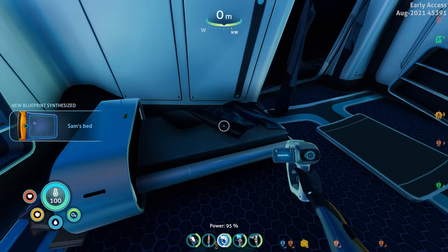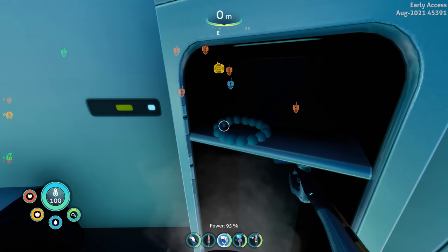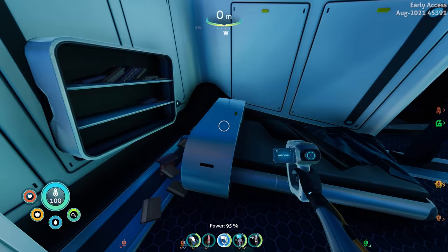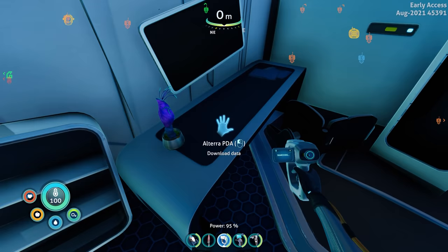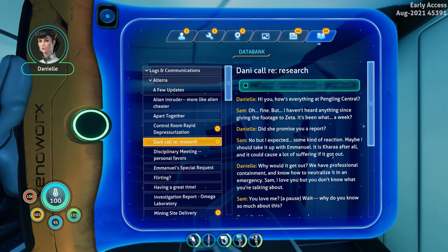The place has collapsed. What in the world is that — can I scan that plant? I'll pick up this framed art. She has a little robot right there, and there's like her pearl necklace — can't pick that up unfortunately. There's a PDA there — 'Danny call, re: research' — let's listen.